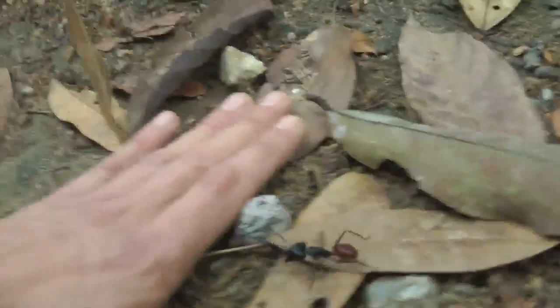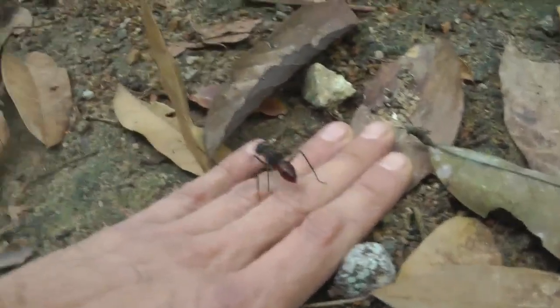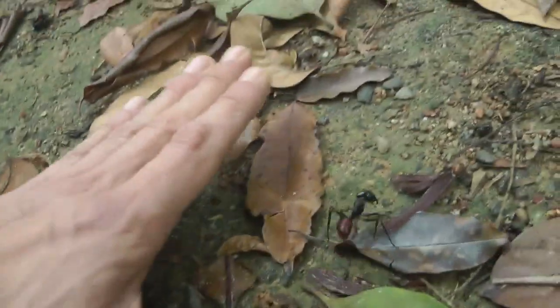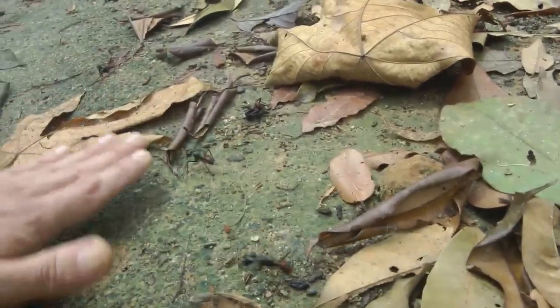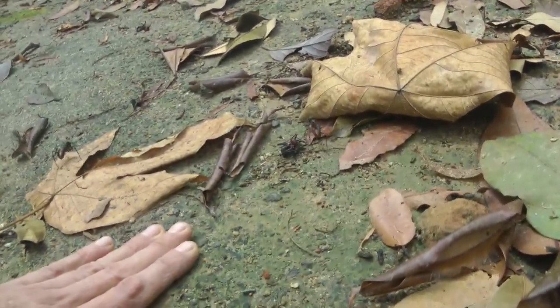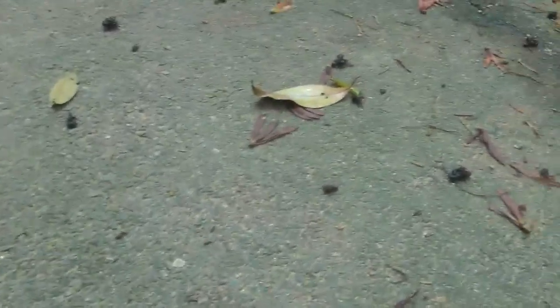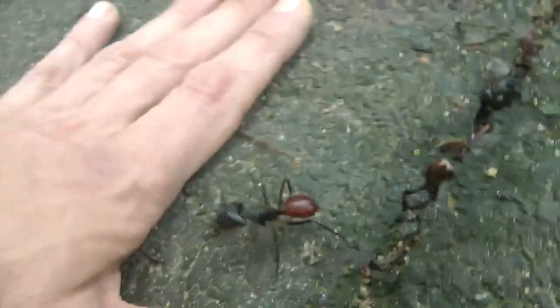If you look at this guy — as long as I don't bother him, he's quite happy. He could give me a nasty bite, but he won't because he doesn't feel threatened. He just wants to go about his own business. This is a key thing in the jungle: you want to move in such a way that you don't disturb these insects, particularly you don't make them feel threatened. You can see there are just loads of them — and a lot of dead bodies.